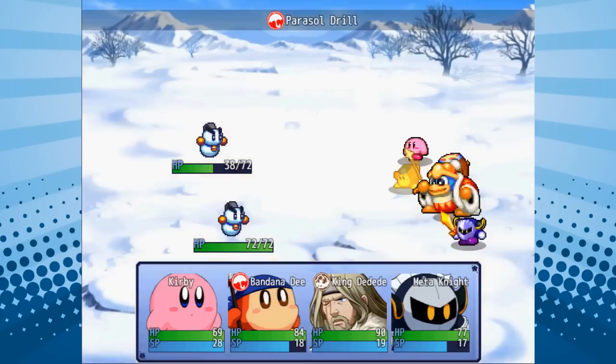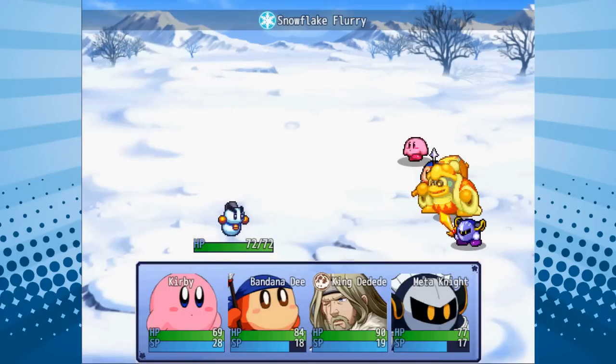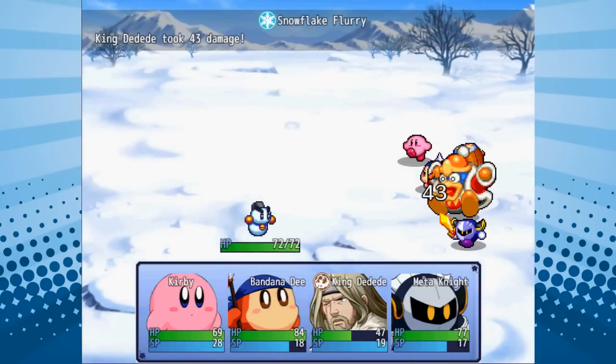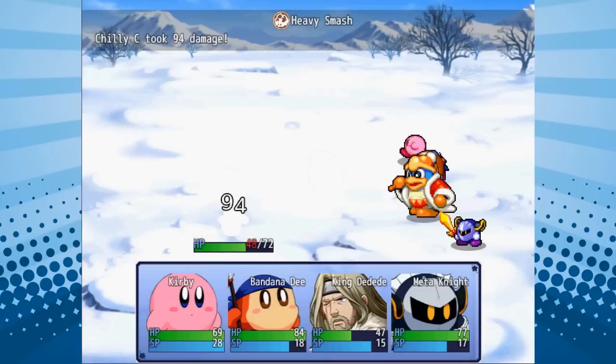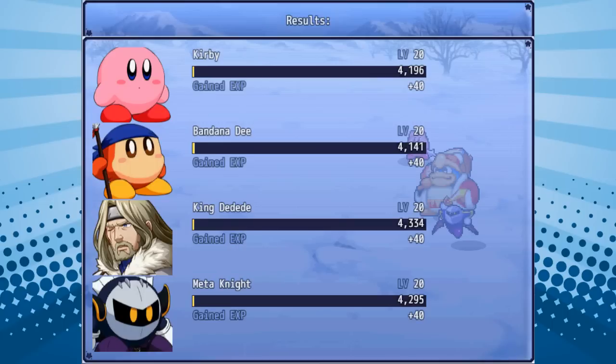As you saw just now, Kirby did an ice attack against an ice enemy and it didn't do a whole lot. Because ice is weak against ice. There is, in fact, a type chart to this game — kind of like in Pokémon, but with way more types, and it doesn't matter nearly as much as it does in Pokémon. I wanted to kind of avoid a system where the elements overshadow the entire game like they do in Pokémon.